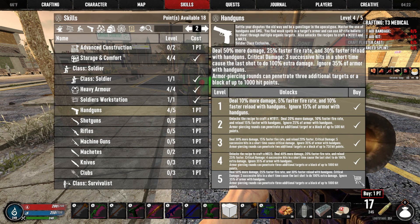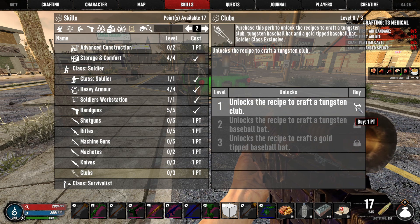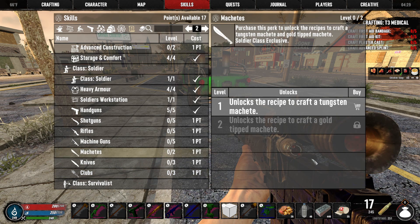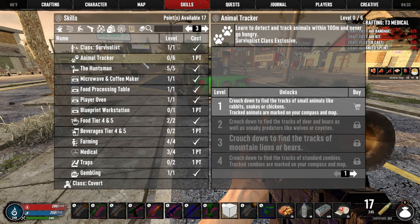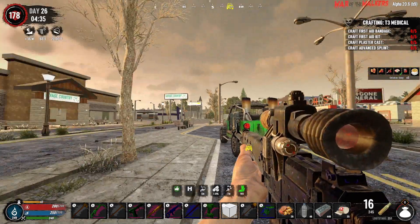I guess we could max out handguns, and then maybe we'll do clubs — oh, this just unlocks a gold-tip bat. See what else we got going on here. Print workstation — we don't need animal tracker, it just gets annoying and kind of clutters up the compass up there. That didn't kill him... that did. Let's go get that bag real quick.